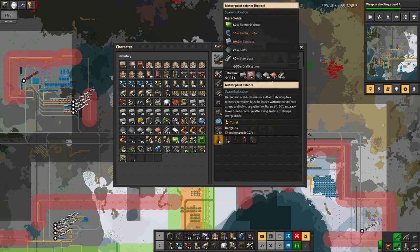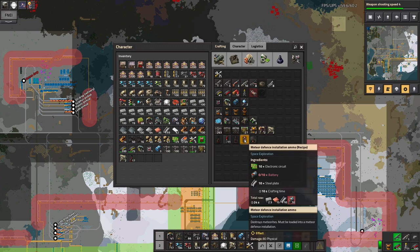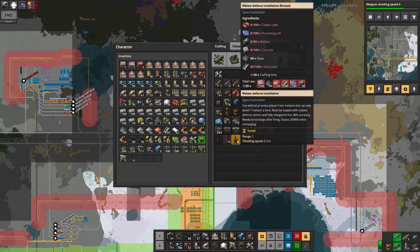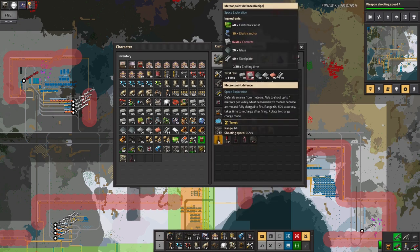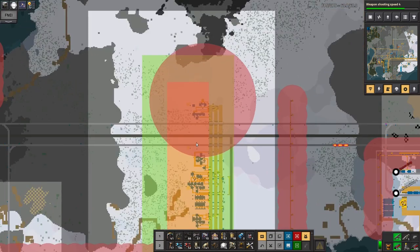The problem is it only covers a relatively small area, so to cover the whole base I'd need an enormous number of these. This one has a range of 64 and will shoot up to four meteors per volley — four meteors is enough to handle an entire meteor attack — although the 50% accuracy is slightly concerning. This meteor defense is a lot more expensive and needs blue circuits, which I'm nowhere near yet, but it can defend an entire planet from meteors. I'd need three or four of those. I think I'm going to skip the meteor point defense and go straight for the full meteor defense.